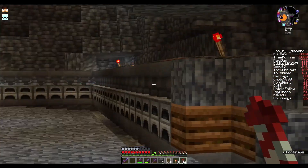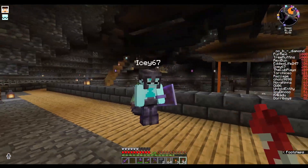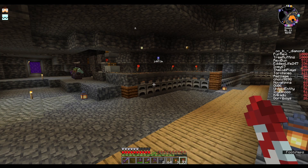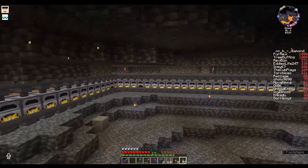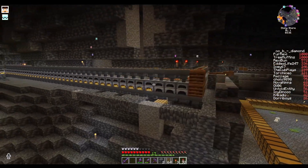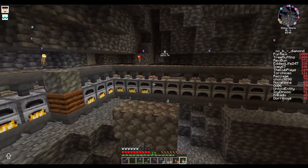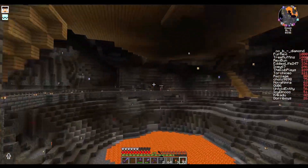Before we send it off we just need to check all the hoppers for random items. I've now gone around and emptied every single hopper and furnace to make sure this is as efficient as possible. Every single one of these should light up automatically, and we should get tons of glass at the very end. We've currently got everything being filled in and the majority of furnaces are lighting up, which is superb.